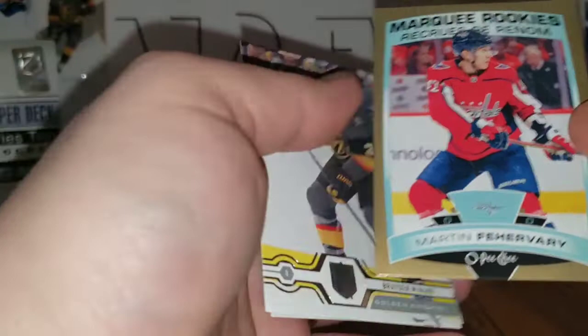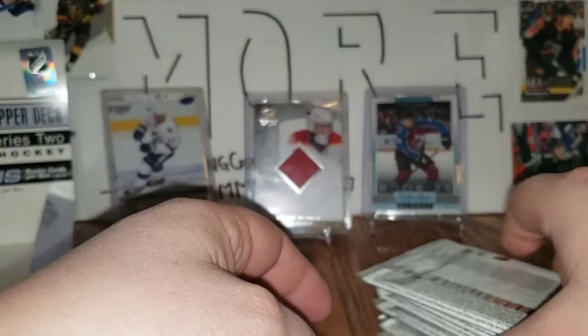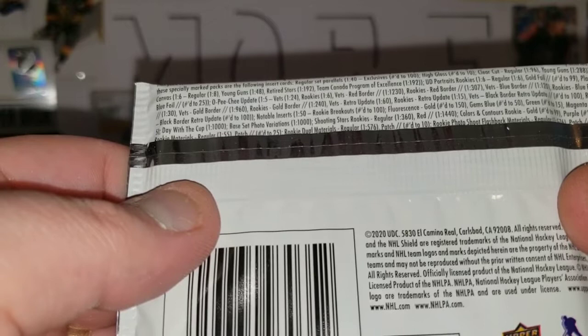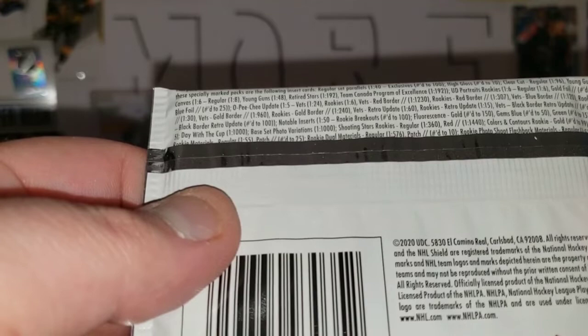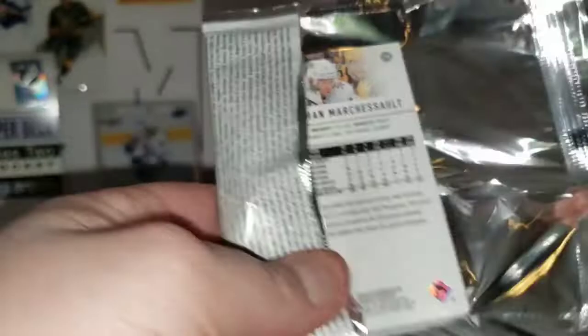Nikita Zaitsev, Ron Hainsey, Pierre-Luc Dubois, Tyson Barrie, and a gold marquee rookie update of Martin Fehervarý — that's an O-Pee-Chee update marquee rookie gold. Braden McNabb, Tyler Ennis, and Alex Kerfoot. Odds on O-Pee-Chee updates: vets rookies one in six, red border one in 307 rookies, blue border one in 30, vets gold border one in 960, rookies gold border one in 240. So we hit a one-in-240 gold border O-Pee-Chee update, a one-in-288 acetate Young Guns, and a one-in-48 canvas Young Gun — not bad at all!